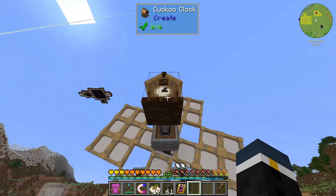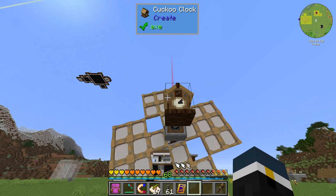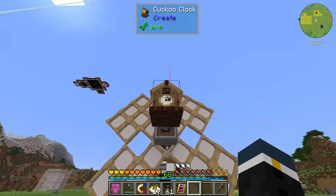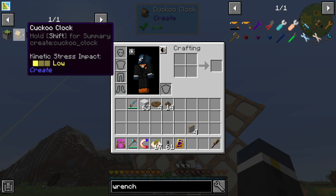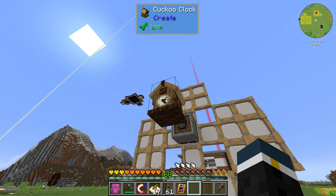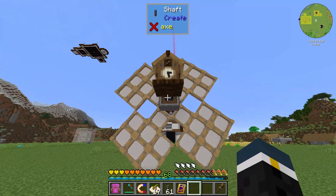I want to see the little bird come out of the cuckoo clock. The ponder says it shows the current time and plays a tune twice a day — activates once at noon and at dusk. It's going to play soon! So let's see what else we can make in Create while we're waiting for that.